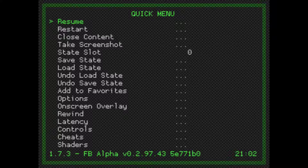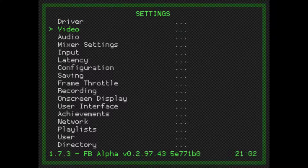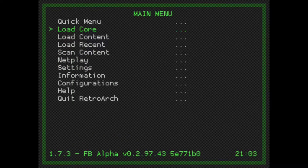This initial screen right here is what we refer to as our Quick Menu. The first thing we need to check — hit the back button and go to Video Settings. Go to Settings on the main menu, then Video. We need to check for something at the bottom called bilinear filtering — turn that off. By default it should be off, but some pre-made images have it turned on to smooth out graphics.